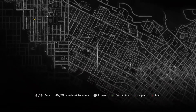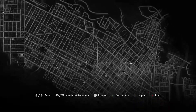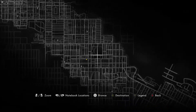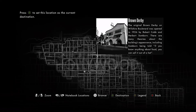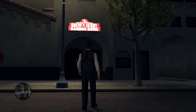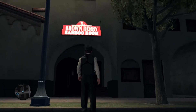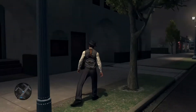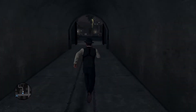I originally found this glitch by looking in the front door of the Brown Derby. Straight ahead I saw a door with golden handlebars, and in this game that means you can open the door and get inside. Unfortunately there is no door with golden handlebars on the outside of the building, just inside.